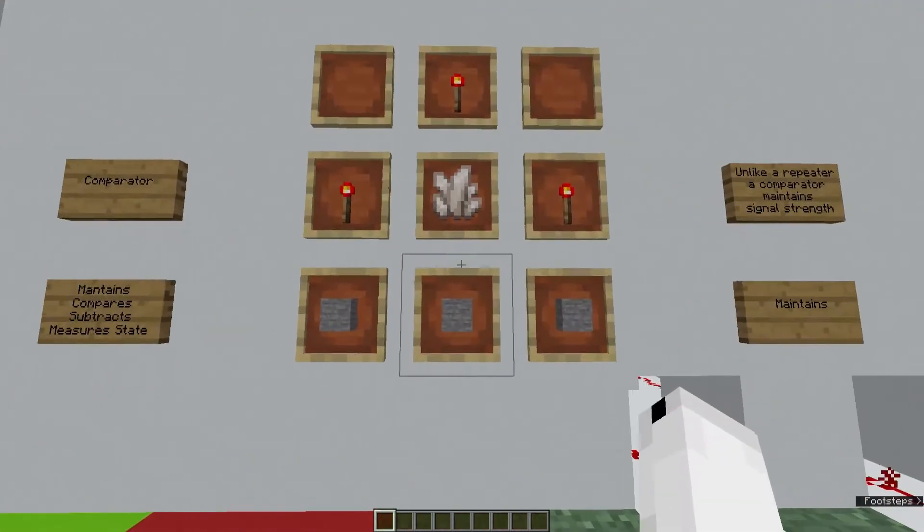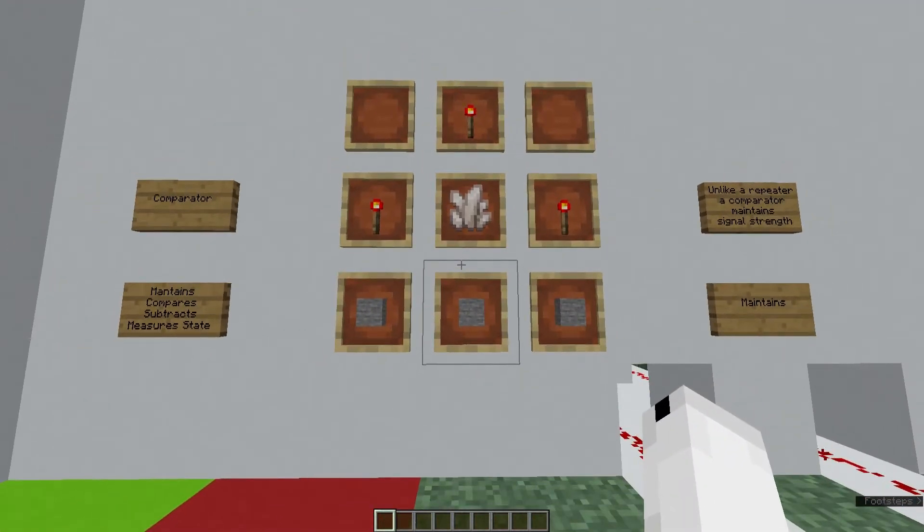To craft a Comparator, use this crafting recipe here. It's three stone along the bottom, a quartz in the middle, and then three redstone torches going around that quartz.